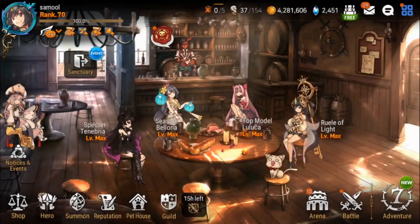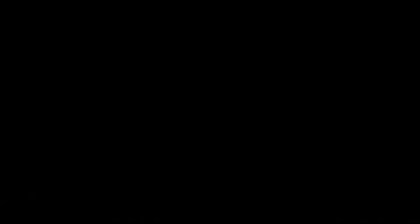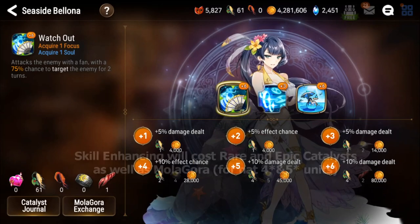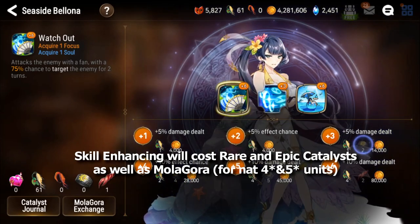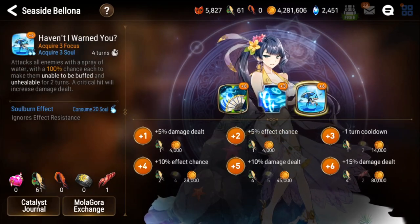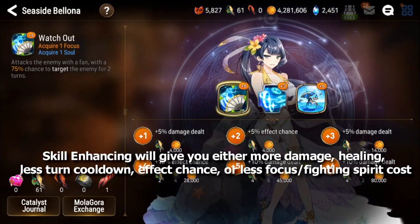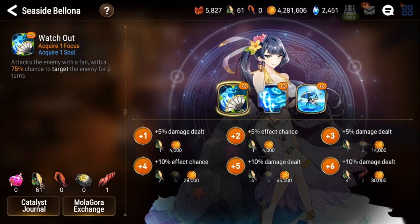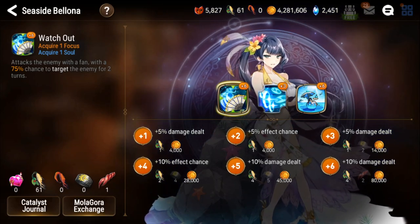Catalysts are also important for skill enhancing. Skill enhancing will cost Molagora for 4 and 5 star units, but 3 stars don't require Molagora — every unit will still require catalysts though. Skill enhancing is important because you get extra damage, cooldown reduction, and effect chance increase. You're not going to want to skill enhance every skill, but for certain units you'll want to plus 15 them, and that takes a lot of catalysts.